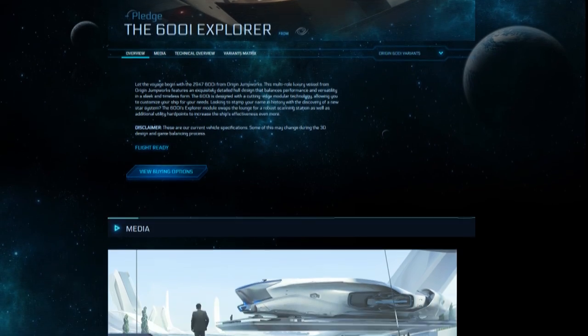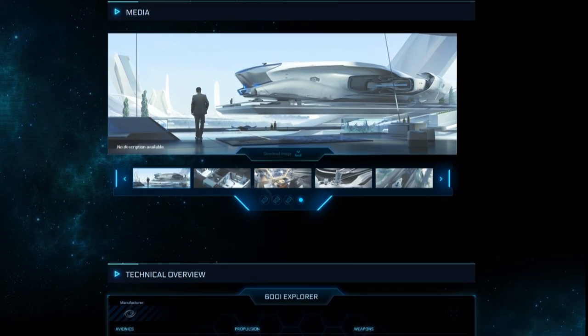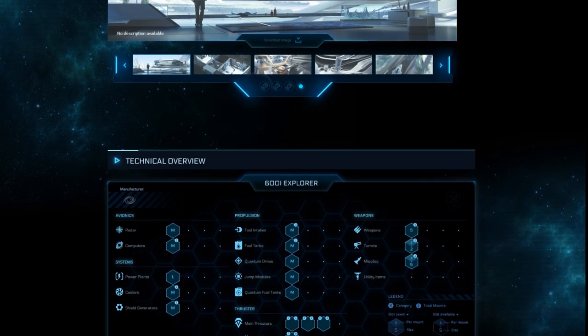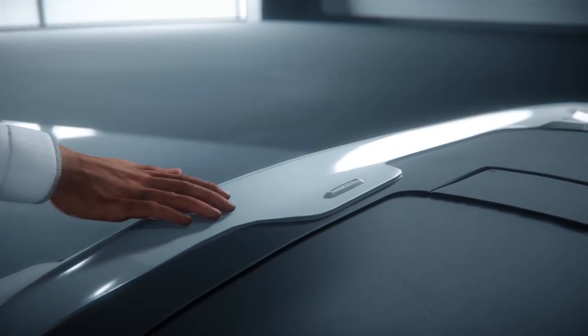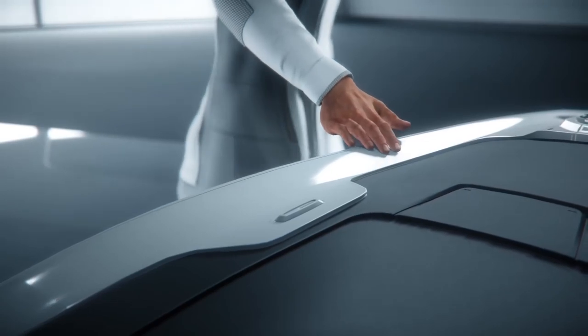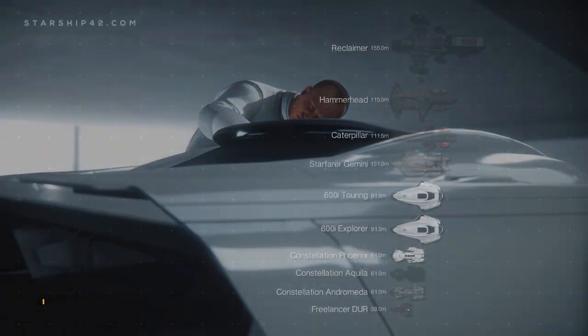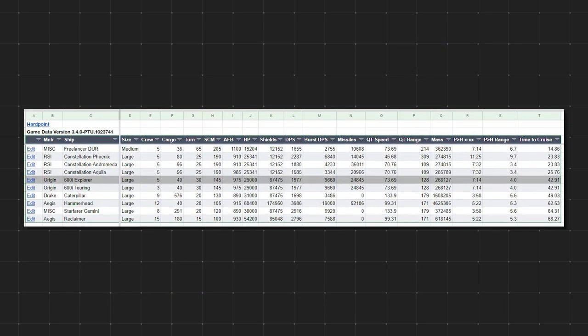The 600i is currently flight-ready. It is unavailable to purchase on the Pledge store at this time, but originally sold for $475 and on average sells for $411 on the gray market. It is not currently available to purchase with in-game credits. With that out of the way, let's see how it compares to other ships you might be considering. For comparison, I have selected the following 10 ships. The Google Sheets document is linked in the description.